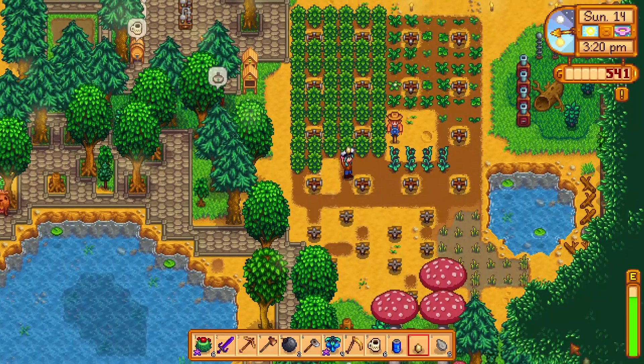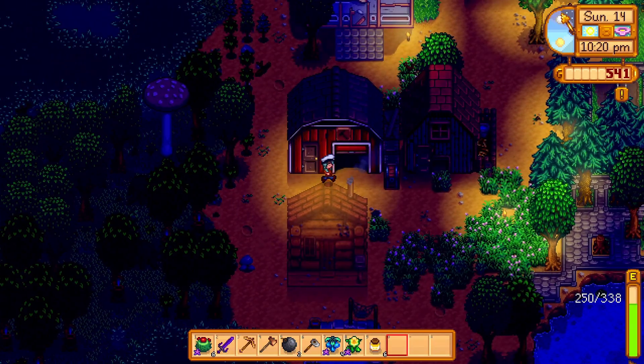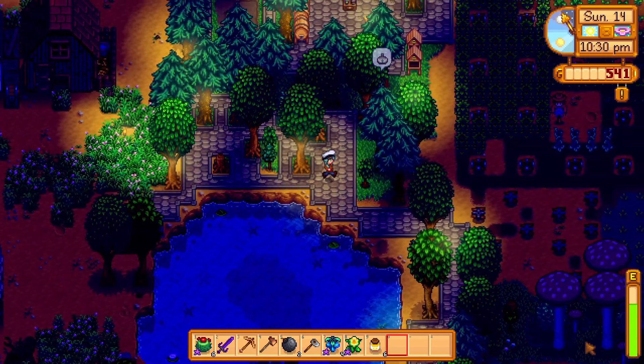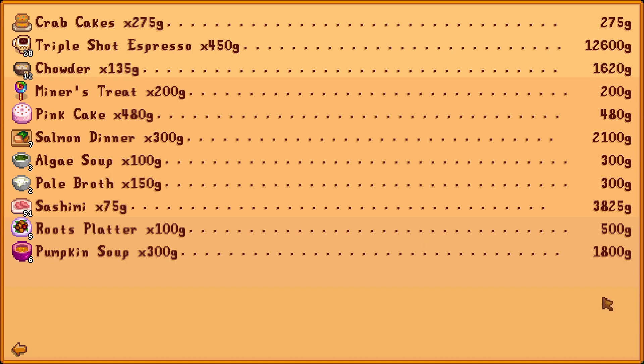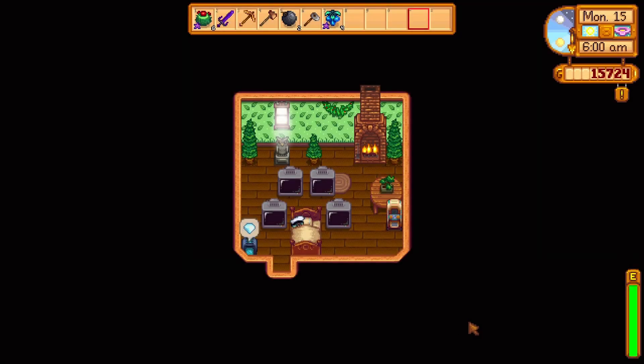I'll probably need to upgrade my coop again to have another bird in there, and I'm pretty sure I need some void mayonnaise. I think I need to buy some more kale too. I think Robin will be done my barn tomorrow — if I can get $29,000 tonight I can buy a goat and upgrade my barn tomorrow. Let's sell what I've got and see how far it gets me — $24,000, so not quite enough. Need about $1,000 more for the barn itself.